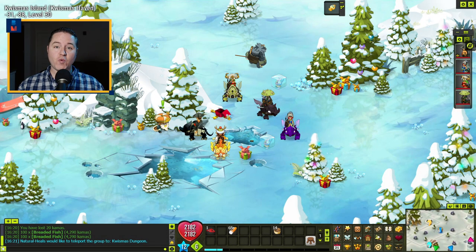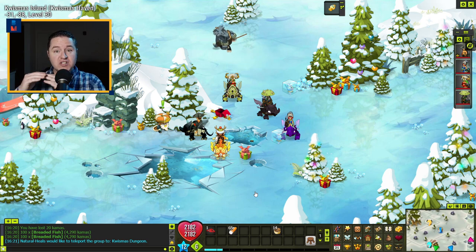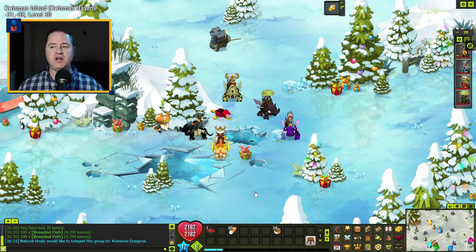Next up we've got the Three Kings Star — that's hard to say five times real fast. This one's going to be a lot more involved. One thing I should point out, especially since this one ultimately leads to a fight: all of these Quissmas Star quests do scale with the level of your character from 20 to 200, except for the last one which is 25 to 150. So whatever level you're at, the challenge should be there accordingly.